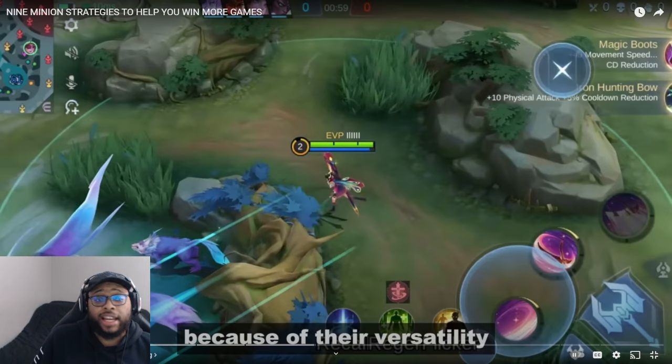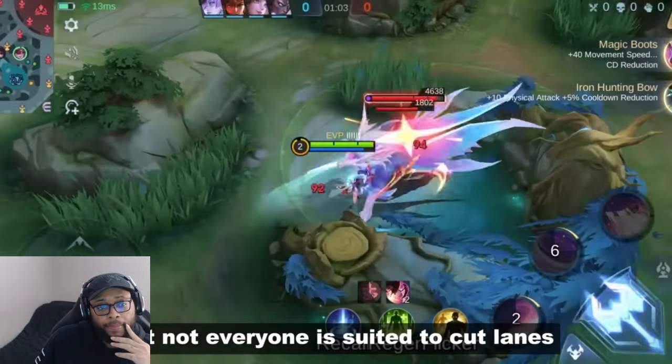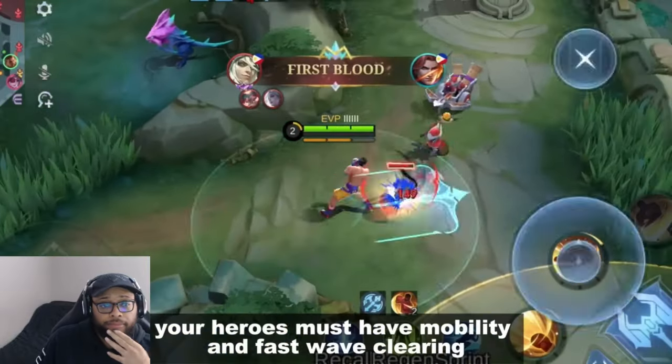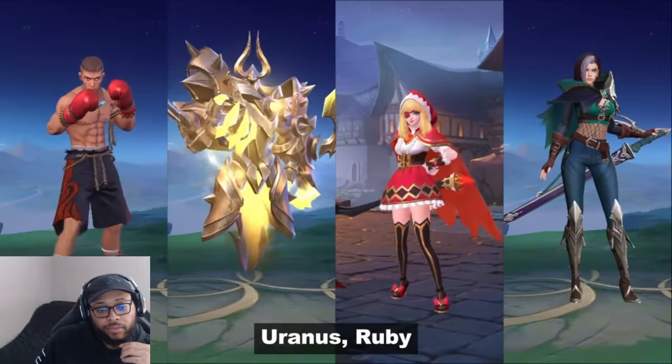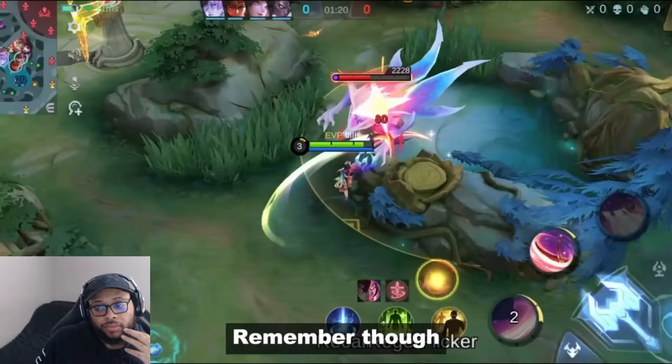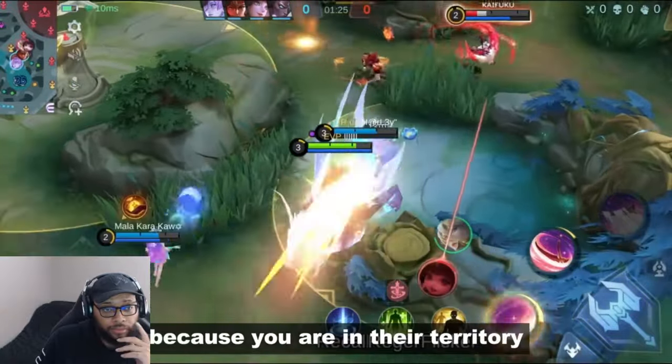Not everyone is suited to cut lanes. Your hero must have mobility and fast wave clearing. Examples are Paquito, Uranus, Ruby, and Benedetta. Remember: enemies can easily team up and gank you because you are in their territory.